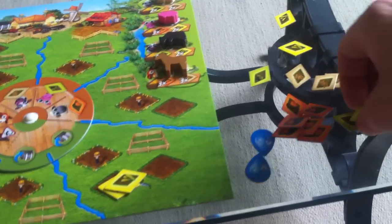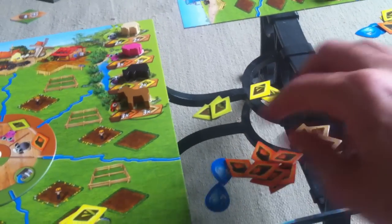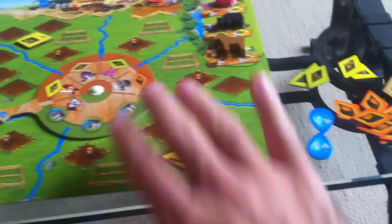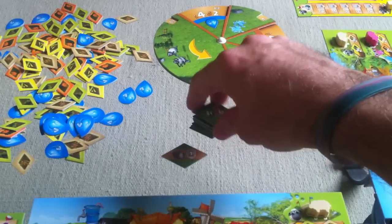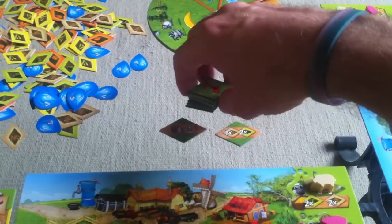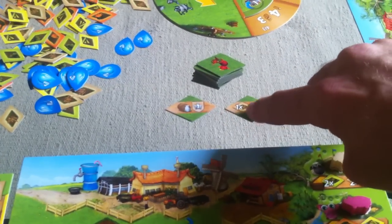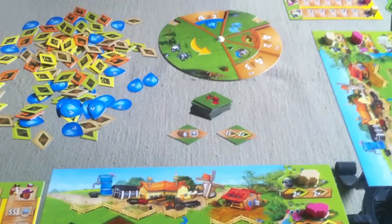At the end of the turn a new decoration comes out — whoever gets this gets immediately two hay and one oats. The wheel moves and it's a very good turn for water. It looks like things are getting better and better, and I bet as the wheel goes on they'll crash and it'll start slowly again. So we're on to a new turn.